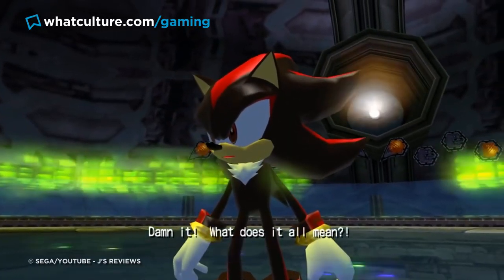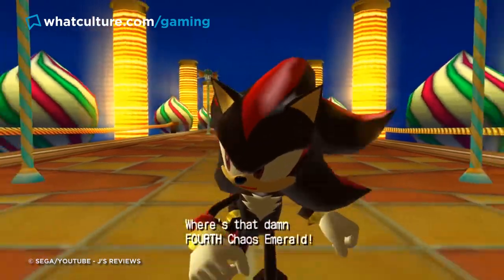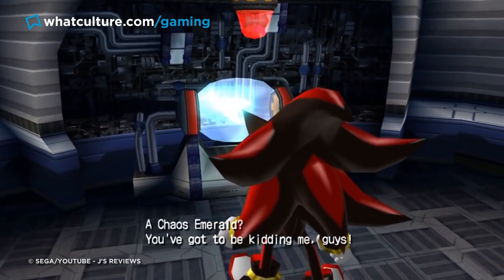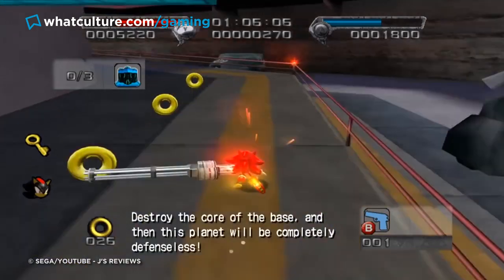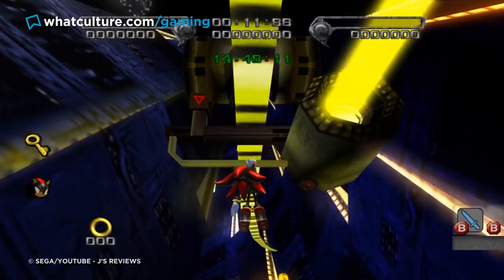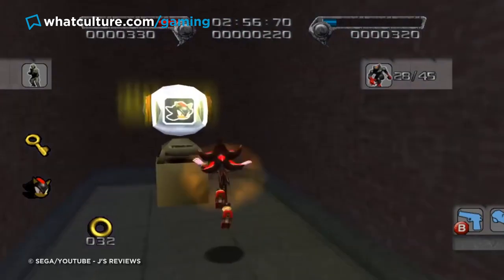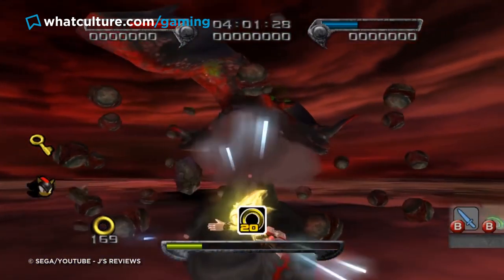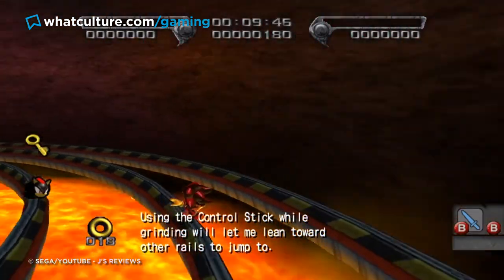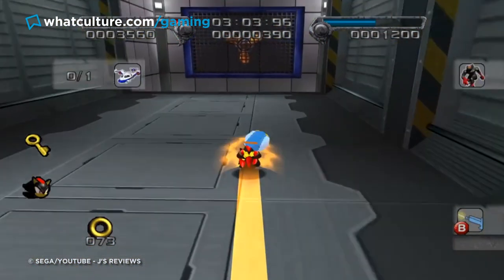After countless hours of gameplay and enough crisscrossing of timelines to confuse even a theoretical physicist, you see Black Doom use Chaos Control to bring a black comet to Earth. You then need to stop the villain from using every human on the planet to power their alien race and further their conquest of the galaxy. What follows is arguably the best section of the game — battling against a huge alien force riding a flying worm, turning the game into an on-rails shooter. It's utter insanity, but the final story mission you unlock truly is the game running on pure banter mode.